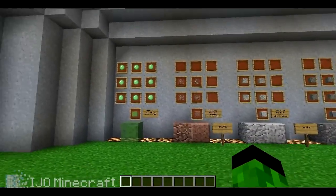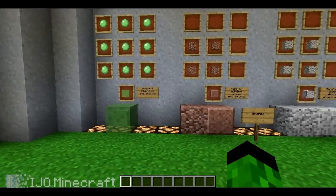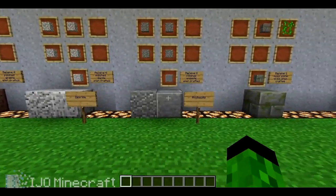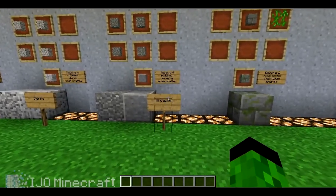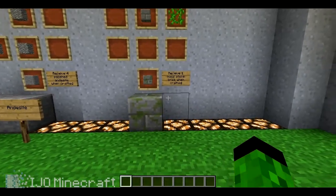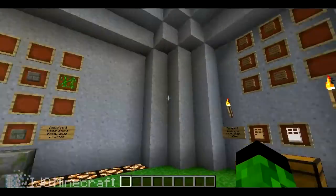They added a lot of stuff in this snapshot. They added slime block, granite, diorite, and andesite, or something like that. And you can now craft moss stone, or mossy stone bricks, and doors now stack.